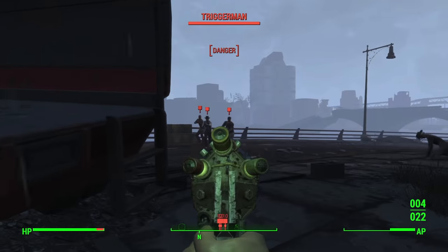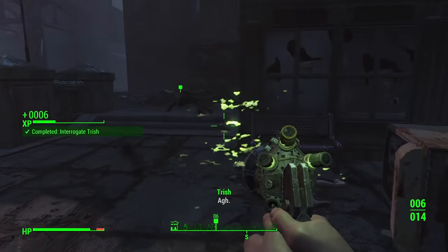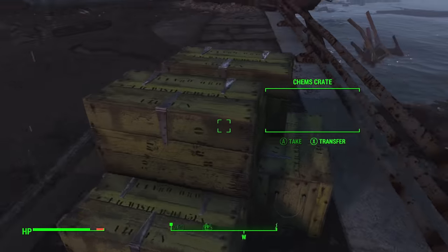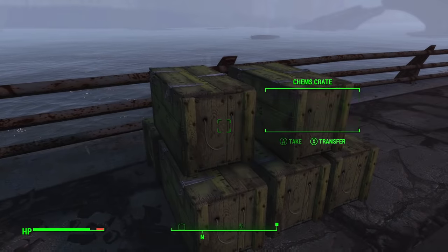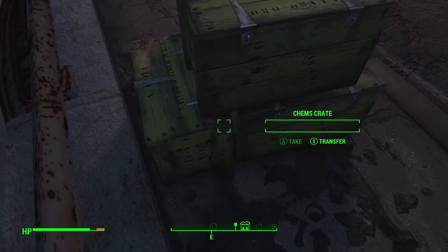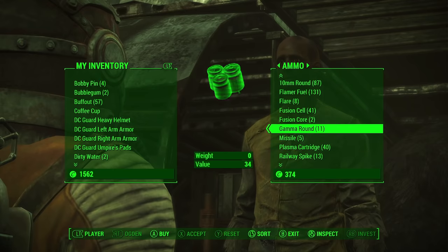It even rips through the supposedly resistant ghoul woman in seconds. After she stops living I go over and steal all 60 of the drugs. That's right, 60 — thanks to all of you I learn there's an extra crate behind the 5 you can see from the front. Honestly didn't know about that. I take my rewards and then begin selling them to any and all merchants who'll take them, get a sizable amount of caps, and head back to the Crater of Atom to start buying more ammo.